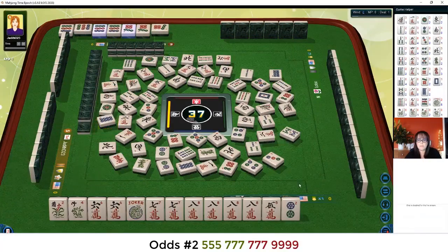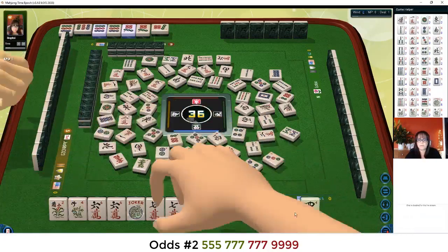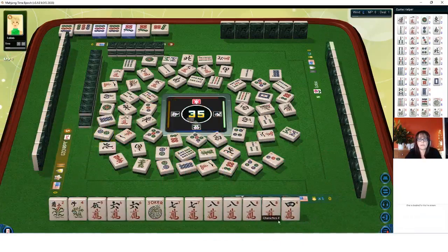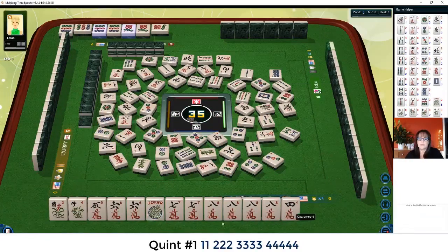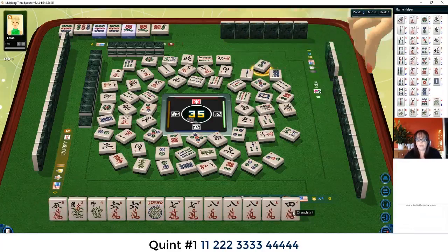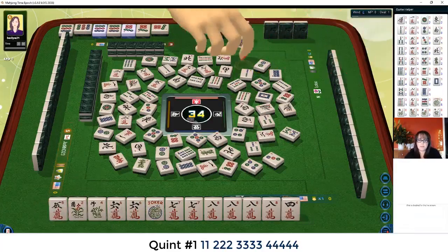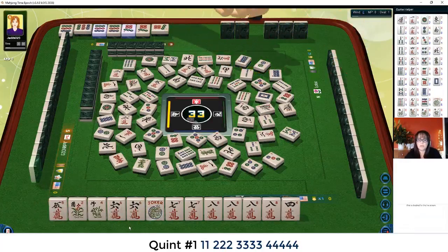Eight dots. So we have a seven dot, nine — seven, nine pong-kong — second hand down. Eight dots. Two dots. Five, six, seven, eight quint — we still have a potential for that first quint. Eight dots. We would need to pong the six, kong the seven, and get a joker for the eight. Six bamboos. If we get a joker, I might play that quint.